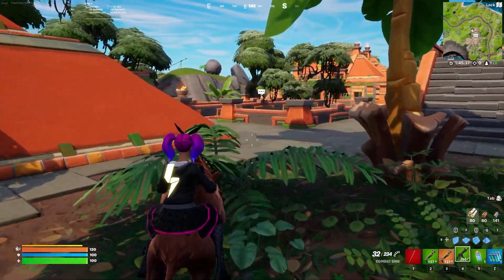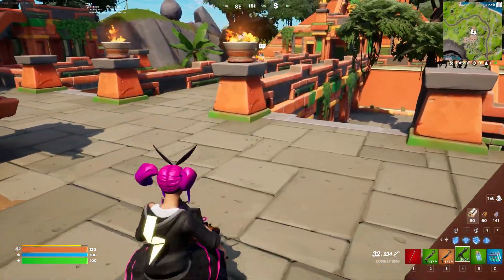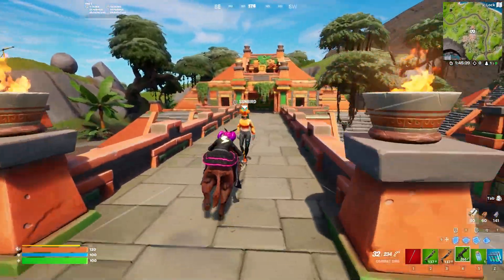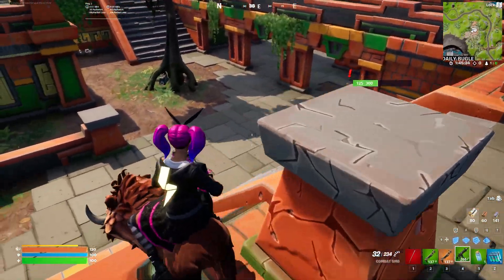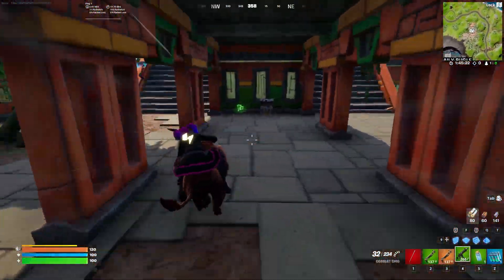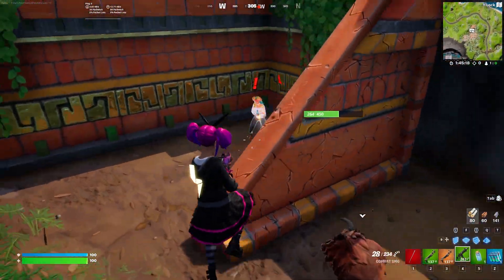All you have to do is press that button while you're on the mount and run into an enemy. I'm going to use this NPC as an example because I'm in battle lab right now. You can see when you shift into them, it's going to deal 15 damage and it is going to headbutt them. So that is how you headbutt an opponent while riding on top of a boar.